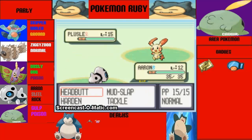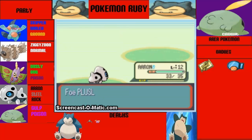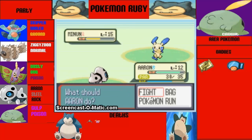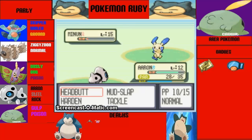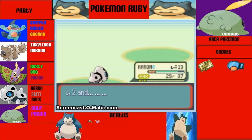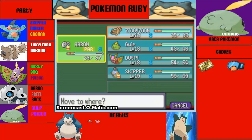We're gonna fight with Headbutt - actually, hit him with Mudslap. Yeah, I like that. We got a crit with that. We're gonna keep on hitting with Mudslap. She sends out Minin, which is okay - because we took out that Plusle pretty well. We're just gonna spam Mudslap unless I run out of PP, which I just did. So we're gonna hit him with Headbutt. We get to level 13 and we learn Metal Claw. I like that a lot. We got Metal Claw. Awesome. We get to level 13 - that's awesome.